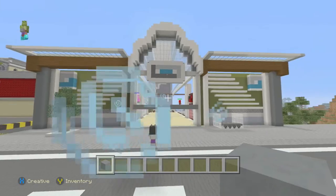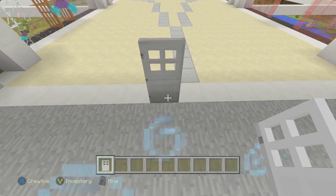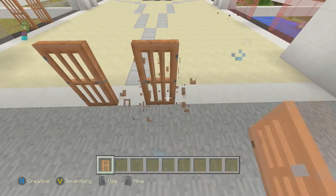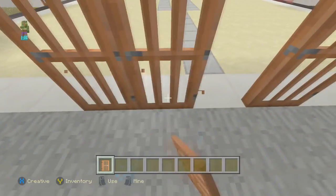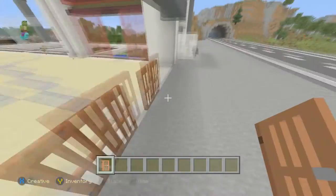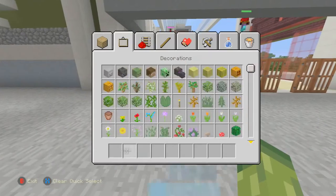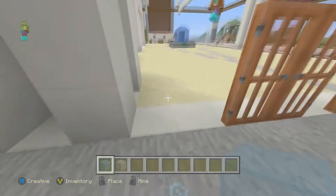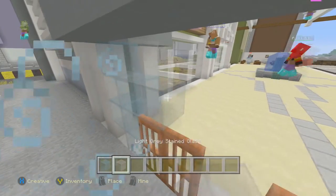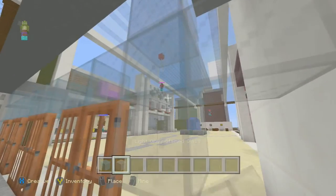I'm not sure about the entrance way — I was thinking about leaving it open, but usually shopping centers have big glass entrance ways with revolving doors. Revolving doors aren't really possible in Minecraft, so let's do some alternatives — normal doors. Double doors like that on both sides — that's fine. We'll fill this in with the color scheme.